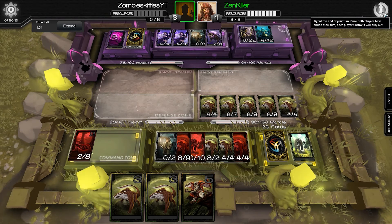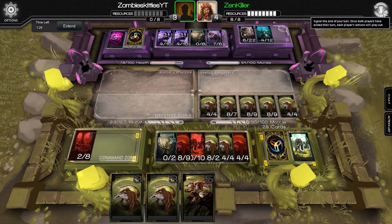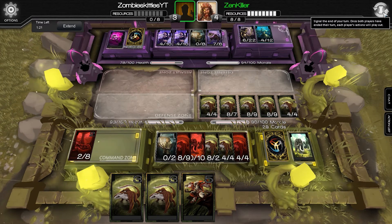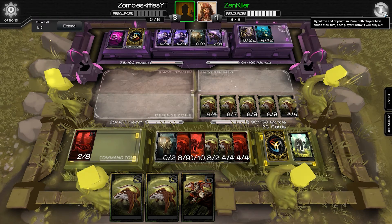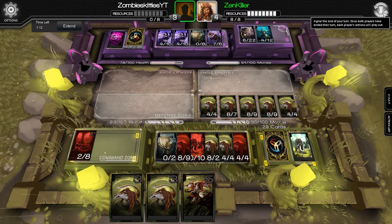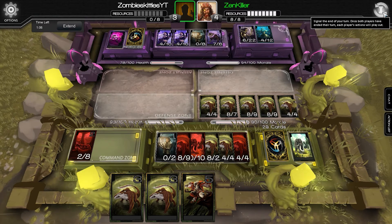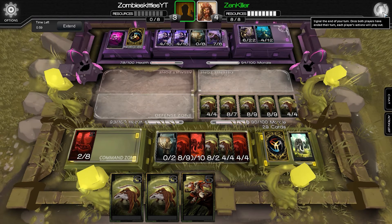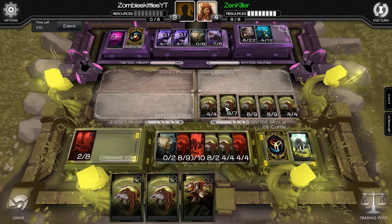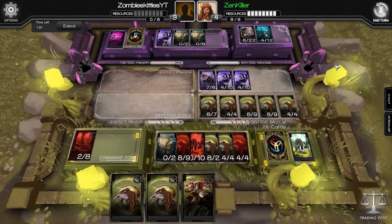My only choice right now is to swing hard and hope he doesn't have something like Mass Death. Mass Death would ruin me, though not completely — I've made sure to withhold some of my creatures just in case, because you never know. I'm in a position where if he tries to defend with anything, I'm going to kill it. So what we might do is we're just going to swap these two around like so.